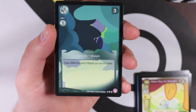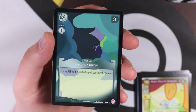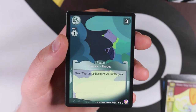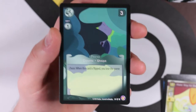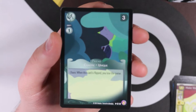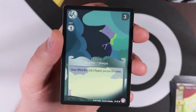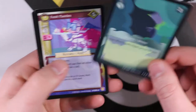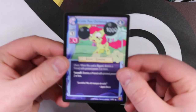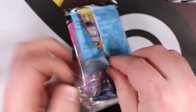This is a secret uncommon numbered minus three. There are three secret cards numbered minus one, minus two, and minus three. Minus one and minus two are ultra rares, but minus three is an uncommon. This card doesn't have a name - online people call it Blank, Slender Pony, or Slender Mane because you can see a Slender Man-style character. It costs one and says when this card is flipped you lose the game. It's terrifying - a secret card with no name. We're definitely sleeving that one.